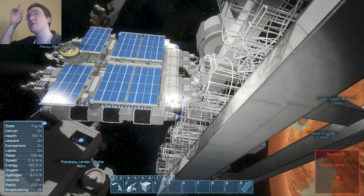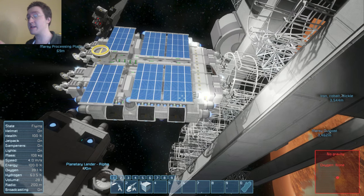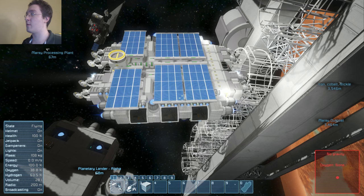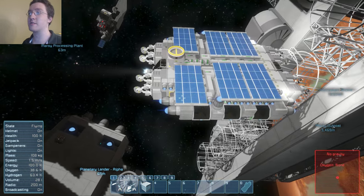There are two approaches you can take with a welding or grinding ship. As you can see here, I prefer the Swiss Army knife approach, where I have the welders on the front with grinders on the back.